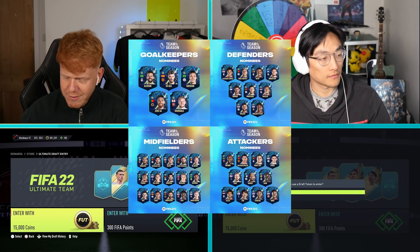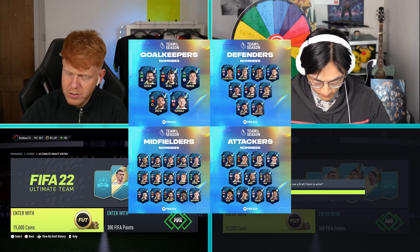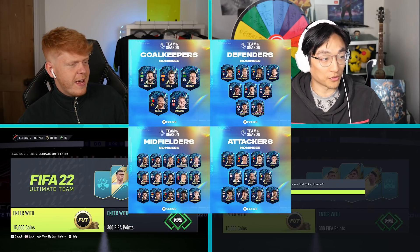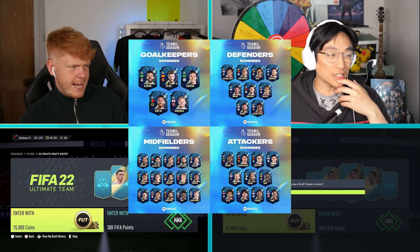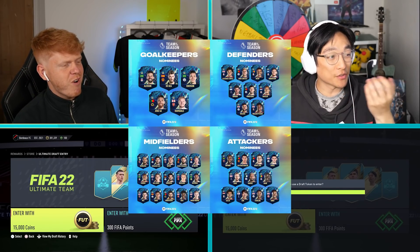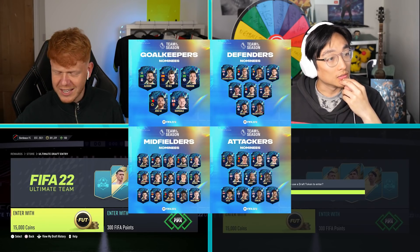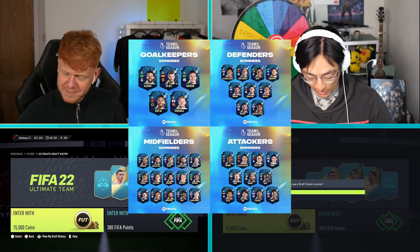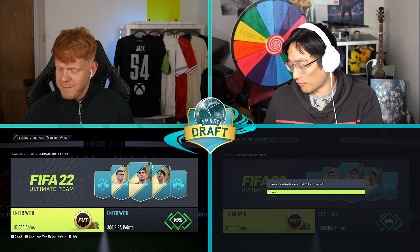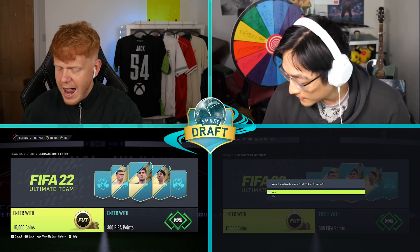I'm going to go for Andy Robertson. I'm going to go Kyle Walker — he's got a very nice 91, looks dirty. Keepers is a tricky one. The top three never really come out that often. I don't want Ramsdale in my starting 11, so I'm going to go for Jose Sarr. I think I will go with Aaron Ramsdale — he made a huge save against Man United. So I'm going to go for Ramsdale.